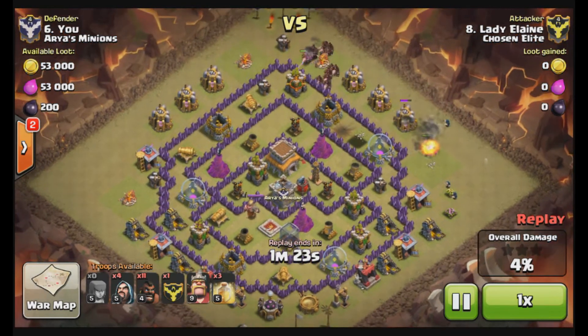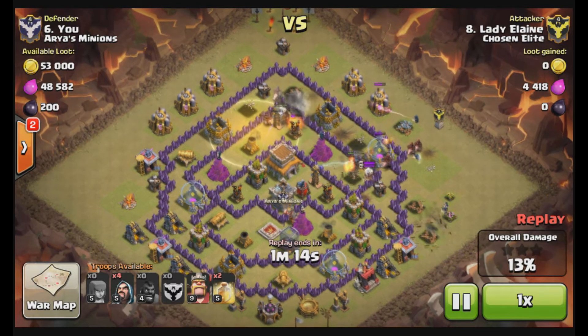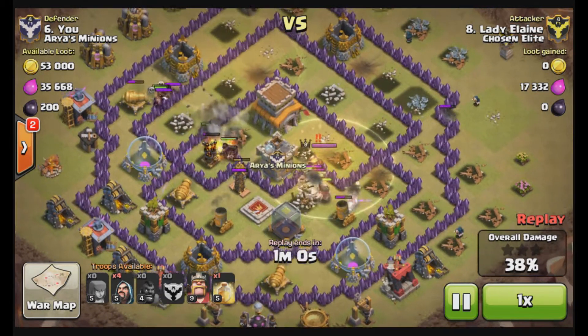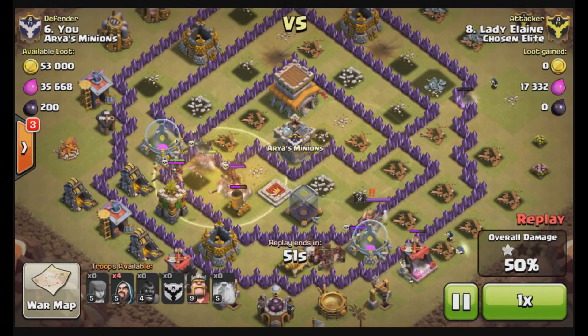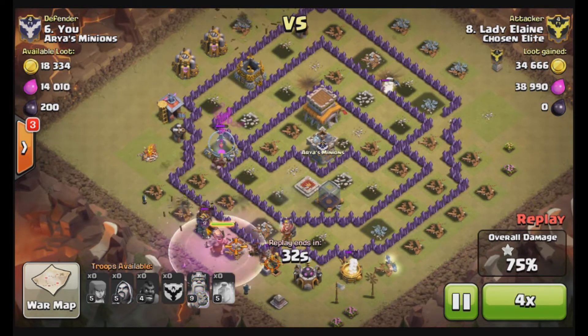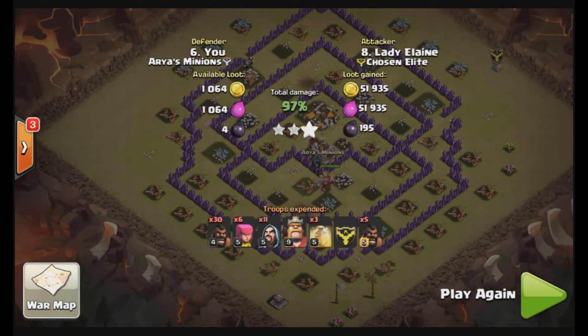A lot of spaces for bombs — double bomb locations. Sends in the hogs on two different locations, and only has two bombs to deal with now since one was triggered at the start of the attack. Second heal goes down, three hogs fly into a trap — you never want to see hogs fly into a trap. Big bomb goes off. Last heal is down there. I thought that big bomb was going to be in a certain spot, but it was not — and it might have wiped out five or six hogs at least. That was not a good place for a big bomb, but it was a weird base. Nice attack by Lady Elaine regardless.